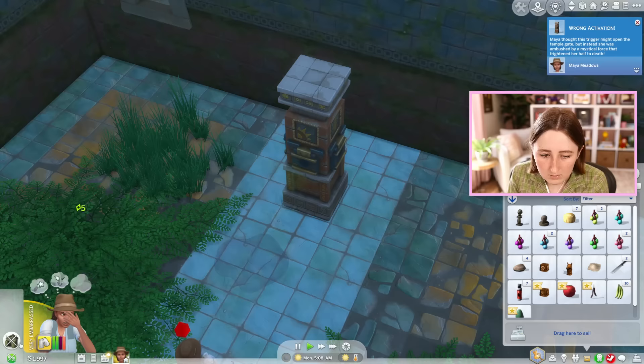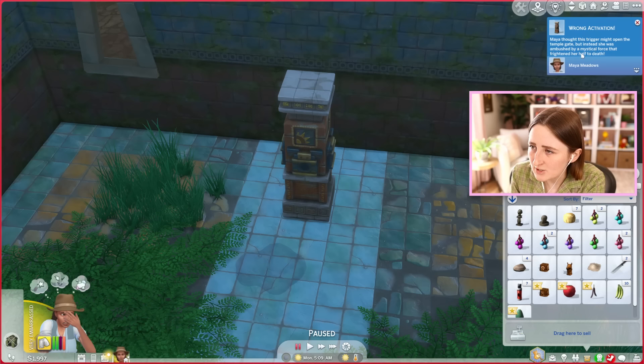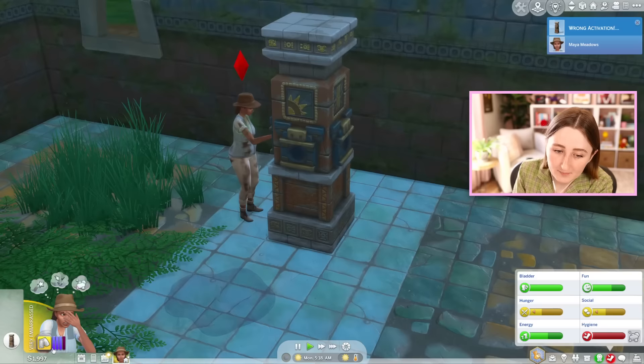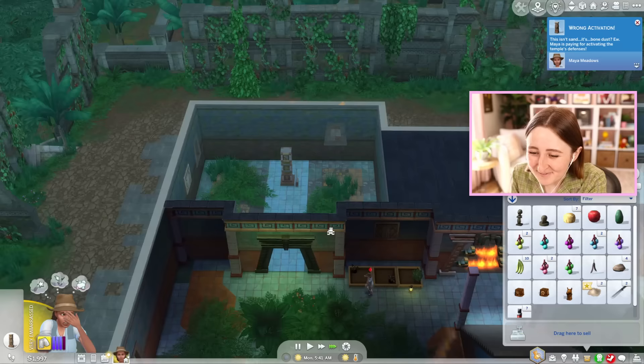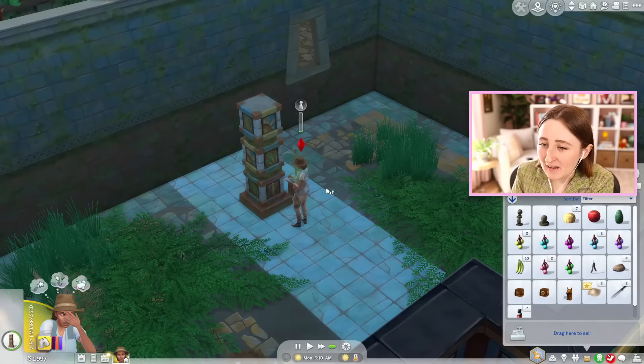Maya thought this trigger might open the temple gate, but instead she was ambushed by a mystical force that frightened her half to death — and I peed my pants? Here we go. You're gonna have to suffer — we're not going back home. I haven't played this in a long time so I'm a little bit out of practice. Honestly, it's kind of fun when bad things happen to your sims. That did rule out three of the four. Hopefully this one works. Oh yeah — that was fine. We're through!